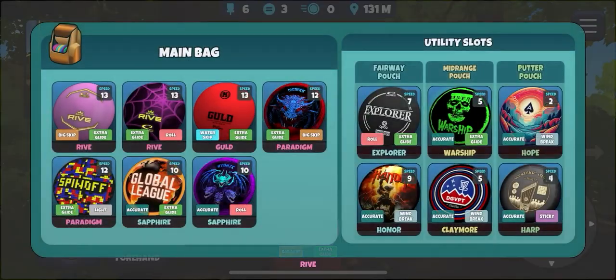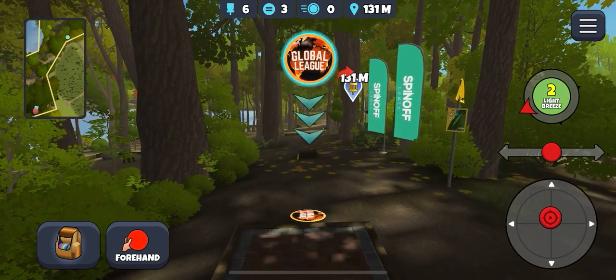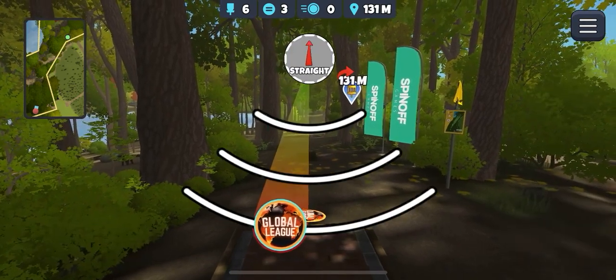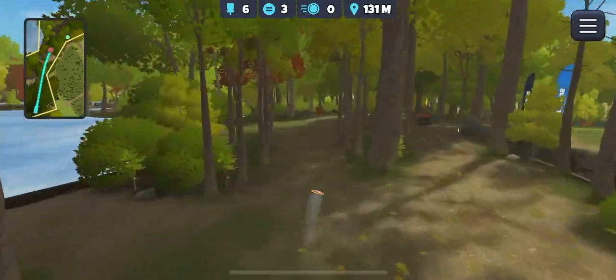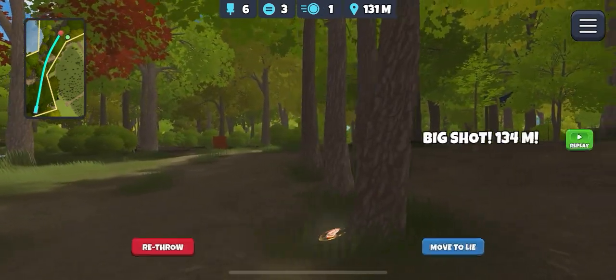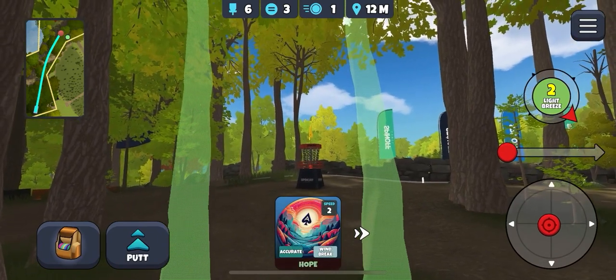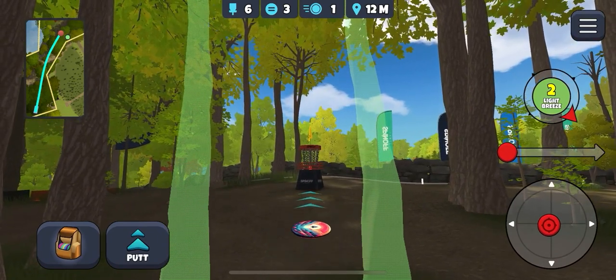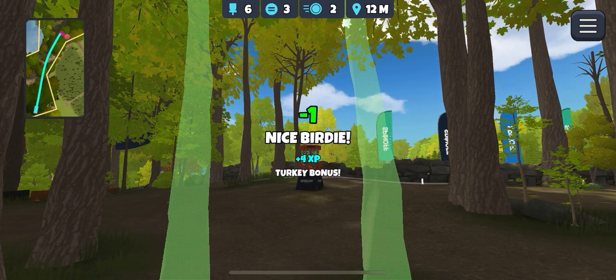Forehand Glide Sapphire, aim down this stump, give it some Hyzer and come round. Resting behind the tree — we can slide out from behind it. 12 metres — another birdie.